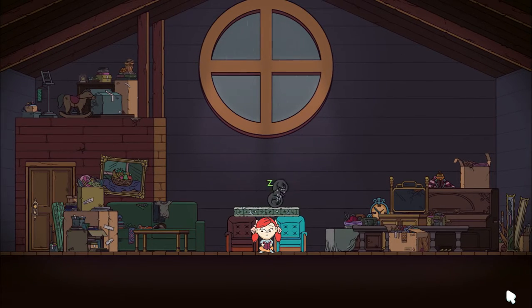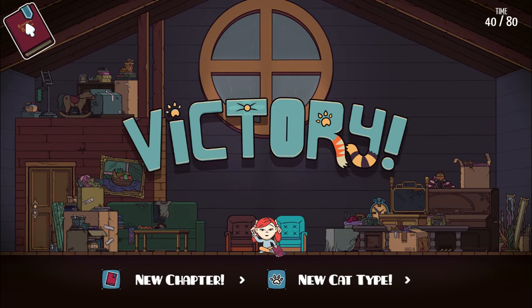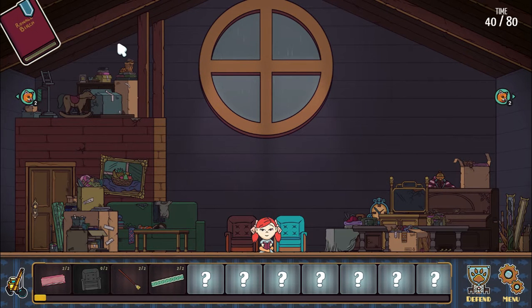One and two. Okay. Now we've unlocked a new cat type, which is just a cat that we dealt with. And of course, a new chapter in our little book here. Let's check out the new cat. There seem to be hundreds of these guys. They seem quite relentless but don't do much damage to my fort - I think I'll be able to read in peace with relative ease. Let's read the chapter in the book here.